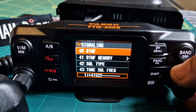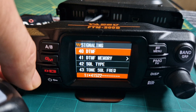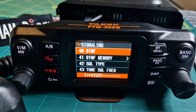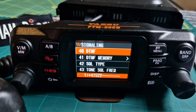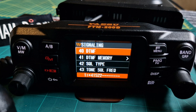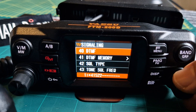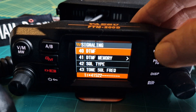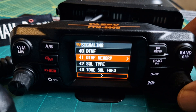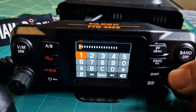Next, go to menu number 40 — hold down F menu, go to number 40, select DTMF, and push the channel knob. Turn it down and there's a preset already there. If we want to add one to memory, go down to menu 41. Back out, hold menu again, go to 41, push the channel, turn the channel knob once and push it.